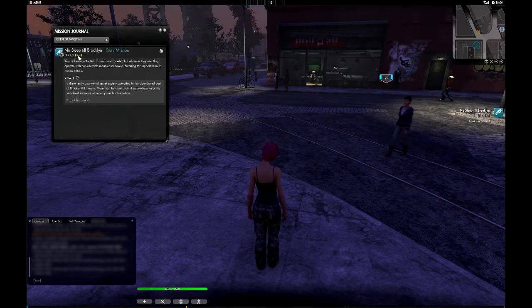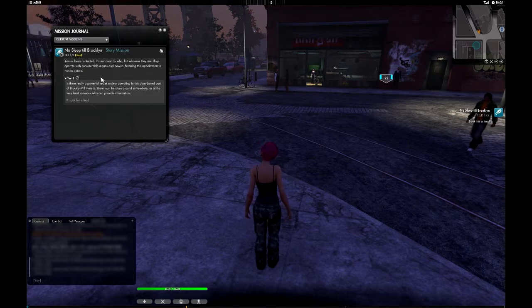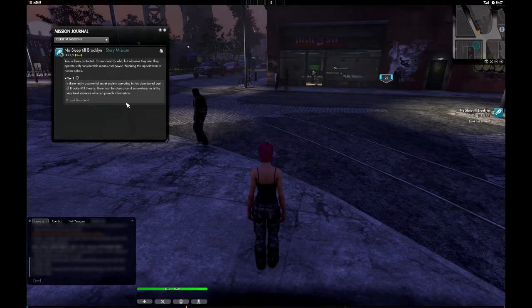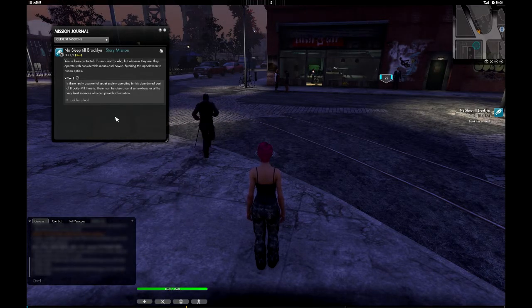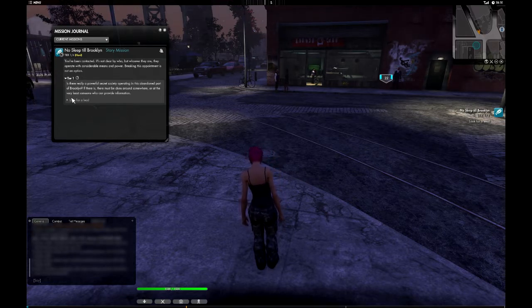This is a general indicator of how difficult the mission will most likely be, based on an optimistic assessment of your gear and skill levels. You probably don't want to attempt anything considered 'devastating' or 'very hard,' but something considered 'normal' isn't necessarily going to be easy — it all depends on your skill and your gear. The mission text reads: 'You've been contacted — it's not clear by who, but whoever they are they operate with considerable means and power. Breaking this appointment is not an option. Tier one: is there really a powerful secret society operating in the abandoned part of Brooklyn? Our objective: look for a lead.'